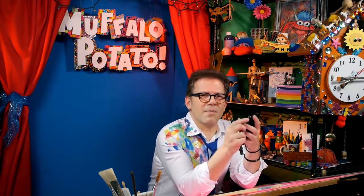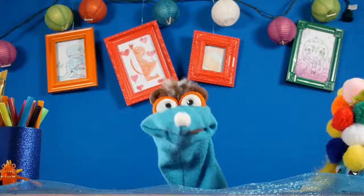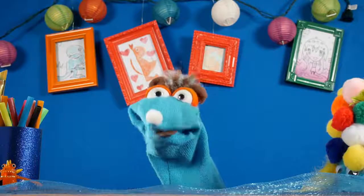Hi kids, how you doing? John with Muffalo Potato. Let me start this game right now. There's Dan over there who just loves the fact that I'm playing Pokemon Go. You guys have been writing in and letting me know what kind of Pokemon characters you want to learn how to draw. I just caught a Pinsir just a couple days ago — a good one too, real high CP points. I figured today I'd show you how to draw a Pinsir using nothing but numbers and letters, because that's the Muffalo Potato way. Sounds like you have all the makings of a disappointing episode. Dan, it doesn't matter what it sounds like. It's a lot of fun.